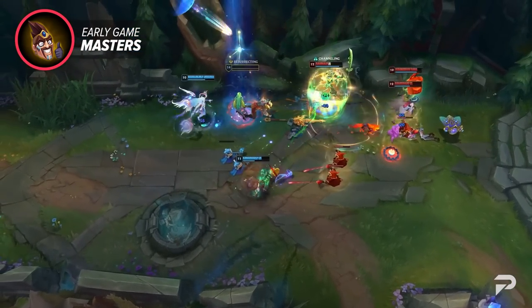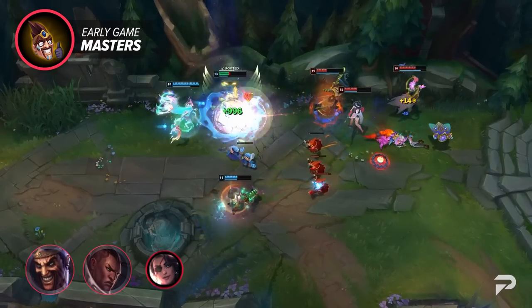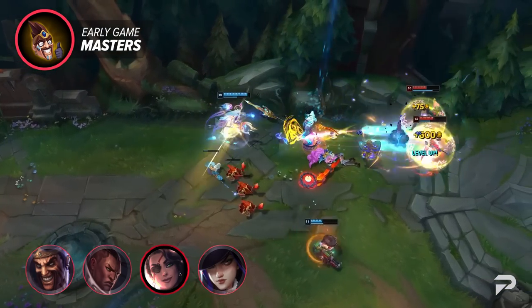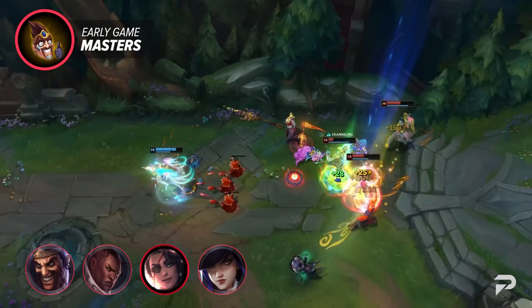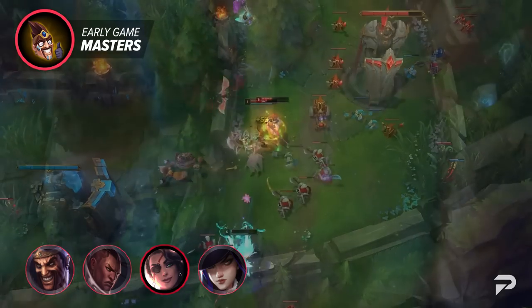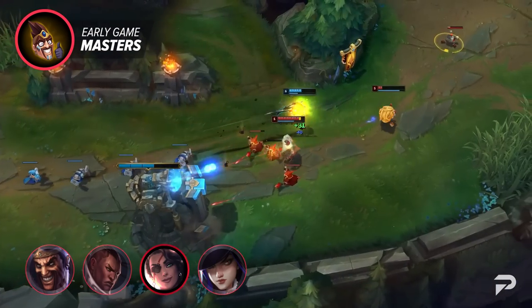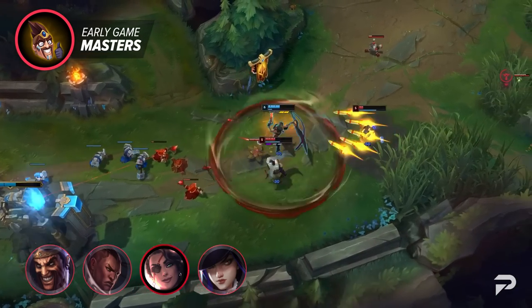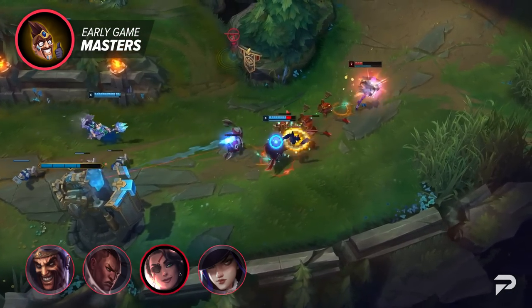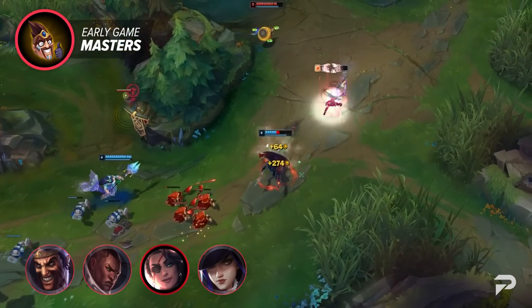For early game dominant champions, you'll most likely see Draven, Lucian, Samira, and even Caitlyn. While all of these early game ADCs offer different play styles, they all have a similar goal in mind: win the early game. You can win through sheer damage with Draven, through turret pressure and poke with Caitlyn, dominate skirmishes with Samira, or do a little bit of everything with Lucian. Early game champions are meant to stomp the early game so you can build up a lead and end the game as fast as possible.